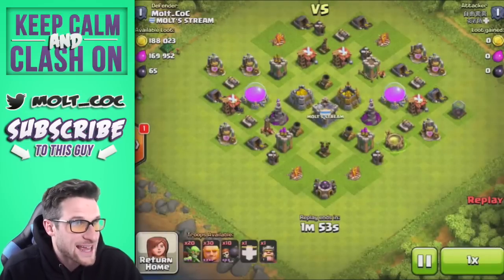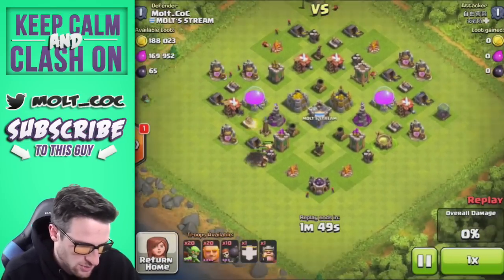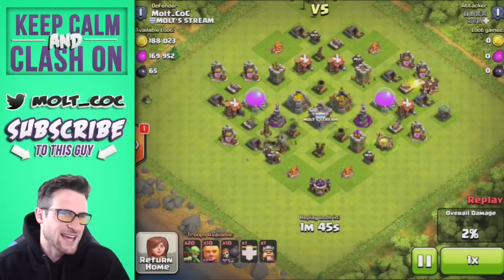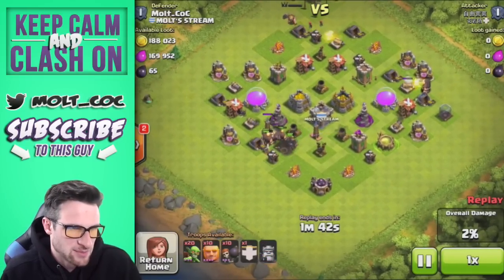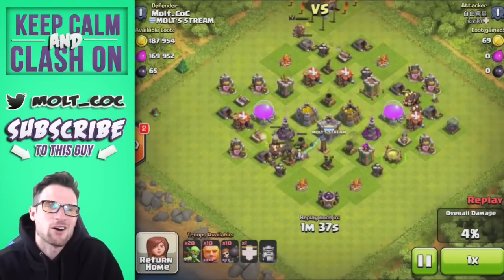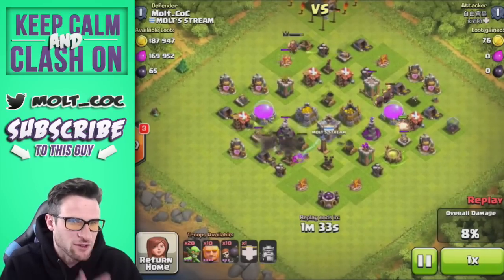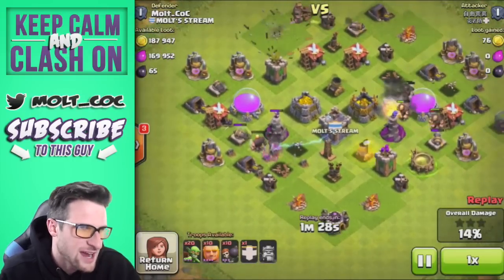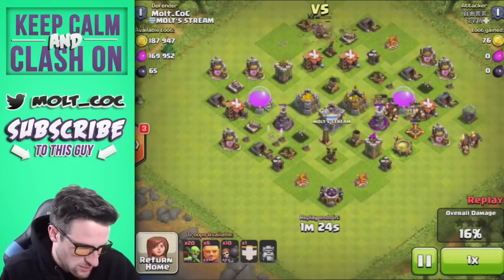So there was 188,000 gold available and 169,000 elixir available. It looks like he decided to attack from the left because that tesla was upgrading, and then he's also attacking from the top right because that archer tower is upgrading. We've got two defenses down right now, which is why this guy was able to get in so well.